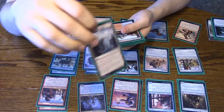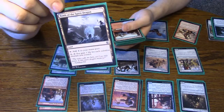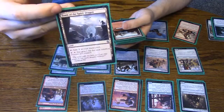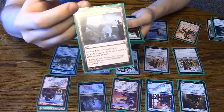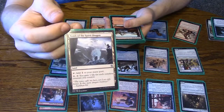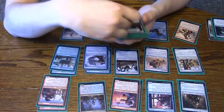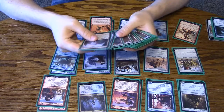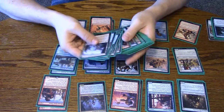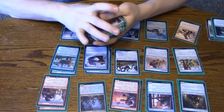The only special land in here is Tomb of the Spirit Dragon, one of. You could probably put more of these in here. These are good against decks that are trying to race you — you have some Thopters out, you're just going to continually gain life with it, which is great. And then the normal blue-red lands — I don't remember how many of each, but I'll post in the comments.